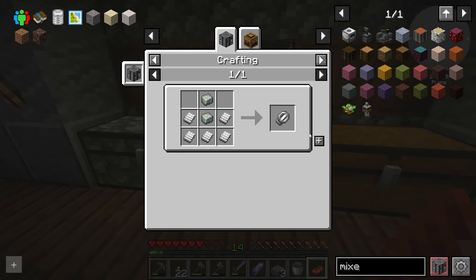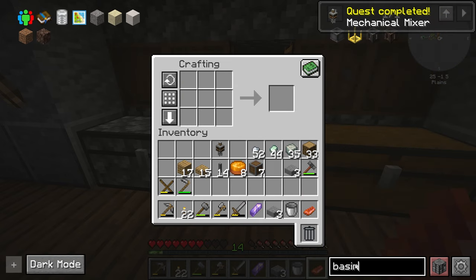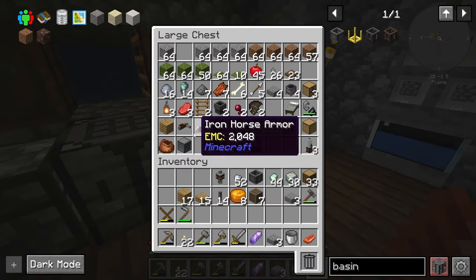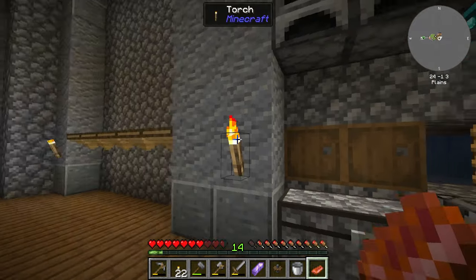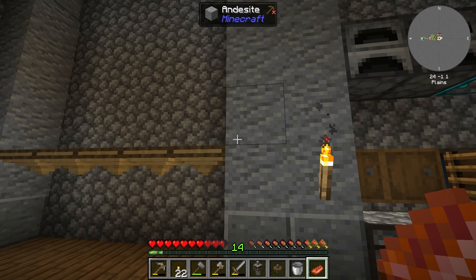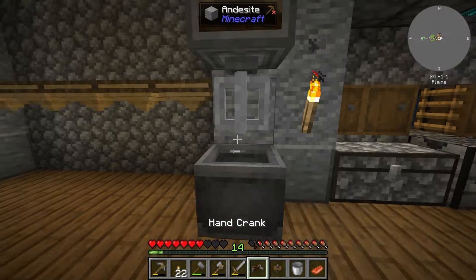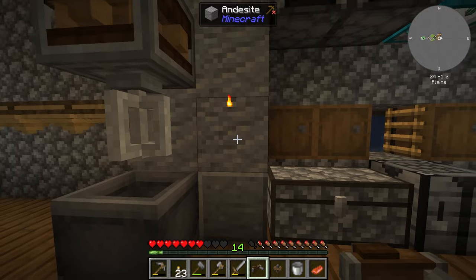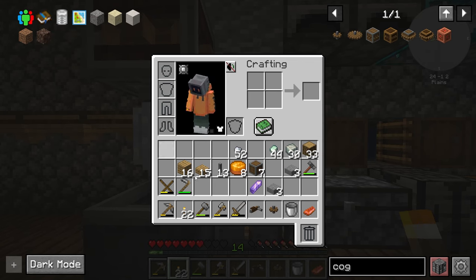So to get the soul sand we need, we need a mechanical mixer. I'm just going to go ahead and grab one of these whisks here, then grab the mixer. Then I think we need a basin as well. Let's hunt down a basin. And in here I should have that crank still — we'll just use that for right now, and probably one more cog as well. Then we're going to set this up temporarily right here. We literally just need one piece of soul sand. Then after that, we could actually produce soul sand infinitely. The soul sand is going to be what gets us stuff like quartz.